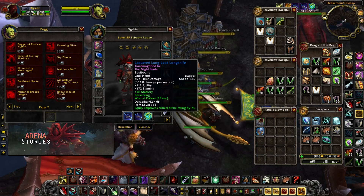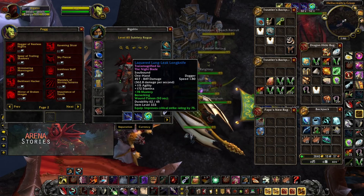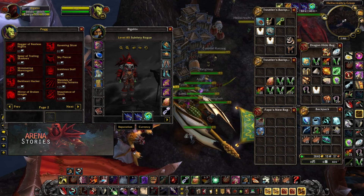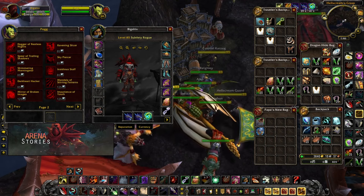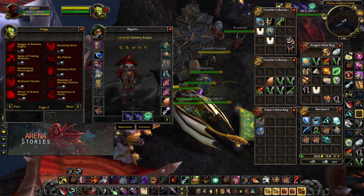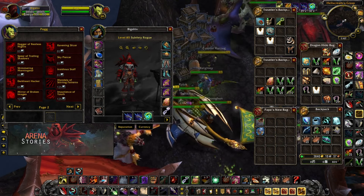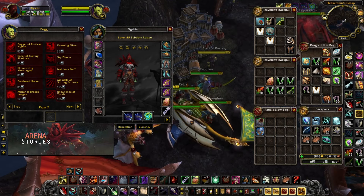Since there are currently no PvP weapons available — Season 1 of Arena has not started yet — Meteor Shard is your best option. For your offhand, you can also get a quick dagger from a heroic dungeon. You want a 1.40 speed offhand to maximize poison applications. If you're playing Shadow Dance with Ambush, any quick dagger works. If you're playing Mutilate, I'd recommend Long Knife in your mainhand and Steel Bender Masterpiece from Stone Core as your offhand.